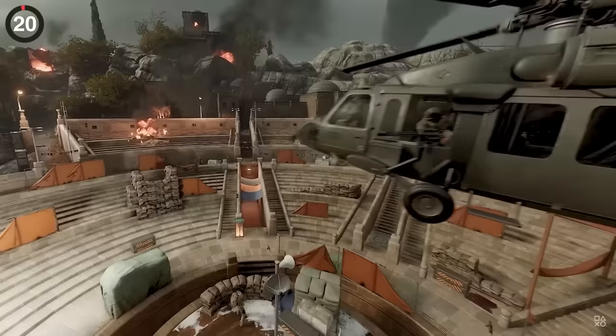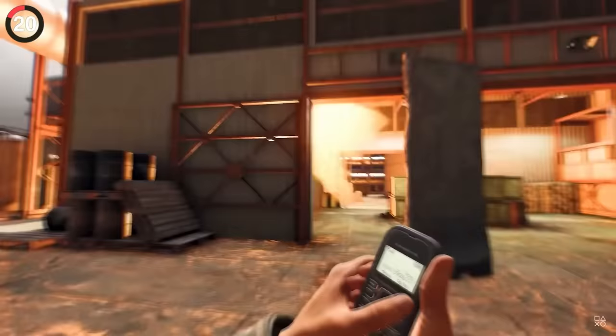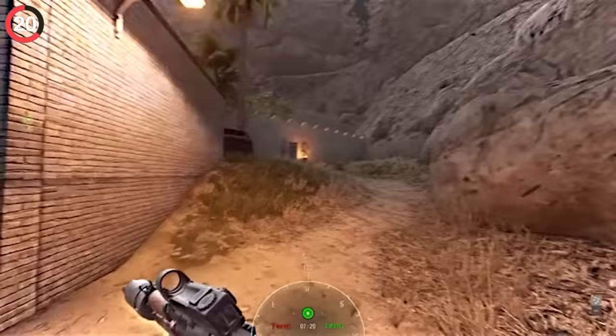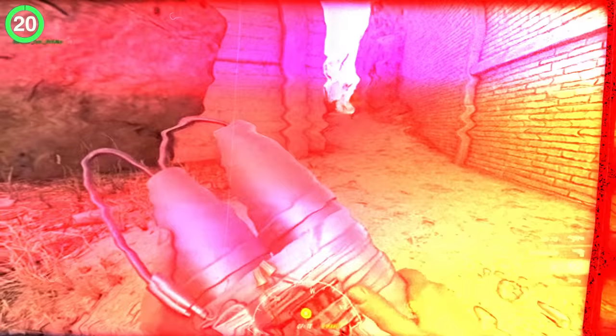There's an area the Insurgency developers created specifically to troll people who leave the map. There's one alleyway marked out of bounds — if you step foot inside, it gives you 10 seconds to leave or die. What people didn't know was that you could use this alley as a shortcut, and the level designer specifically made it possible to run through in time. It takes exactly 9.9 seconds to make it — next level trolling.